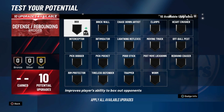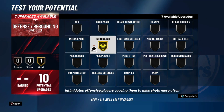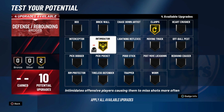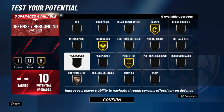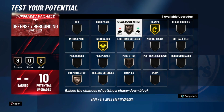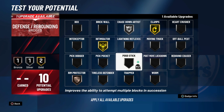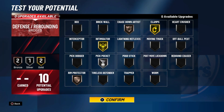For defensive badges — with 10 defensive badges, as a defender I'm always going to go intimidator, gold clamps, and because you're a point forward and not guarding an actual guard, you'll probably want pogo stick and rim protector for sure. Or you could take pogo stick down and put chase down artist on bronze or silver. I've never been the type to use pogo stick since I'm never in the paint. Pickpocket is pretty weak, but that's roughly how I'd have it — two gold, one silver, one bronze.